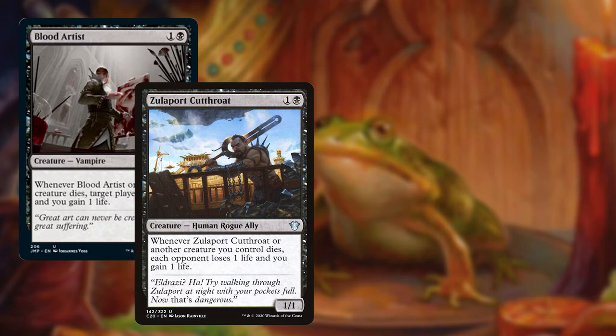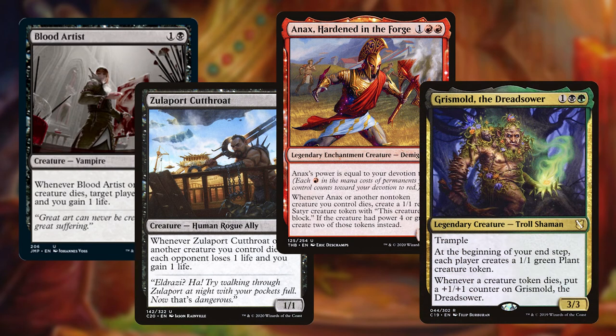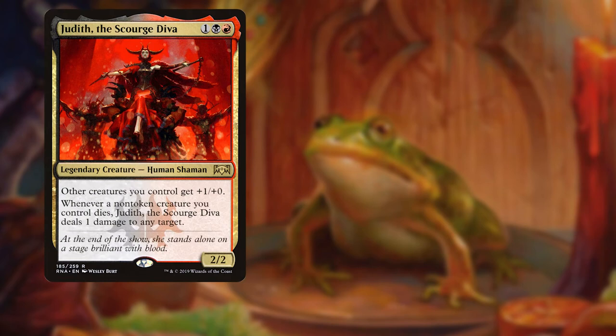Zulaport Cutthroat makes every opponent lose a life and gives us a life when any of our creatures die. Anax, Hardened in the Forge can replace our non-token creatures with token Satyrs whenever they die, sometimes even giving us two tokens if the creature that died had at least four power. Grismold is a trampler that gives everyone tokens but can also grow bigger when those tokens die.